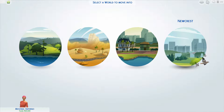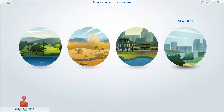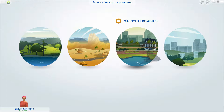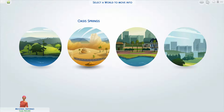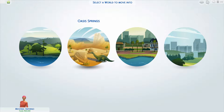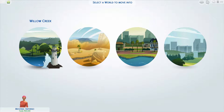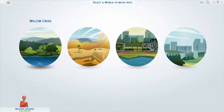There is Newcrest, which looks kind of like a city. Magnolia Promenade, which looks kind of like Florida. Oasis Springs, which looks like Arizona - and oh look, there's a dinosaur, which is dry as fuck. And Willow Creek, which looks like Maine, I'm assuming.